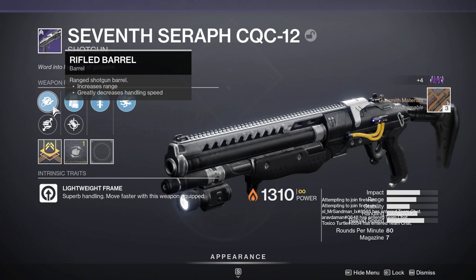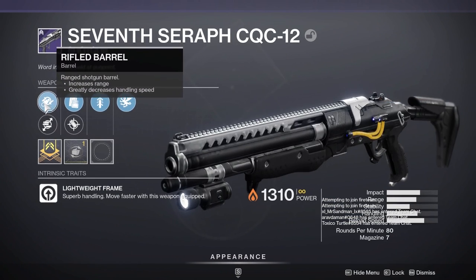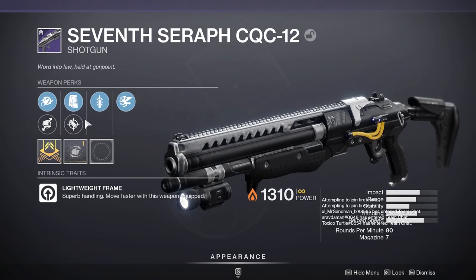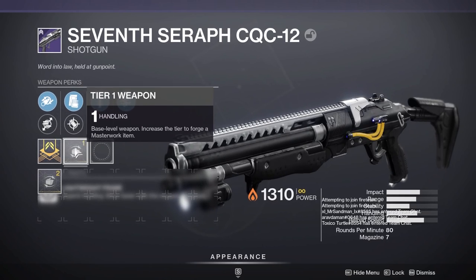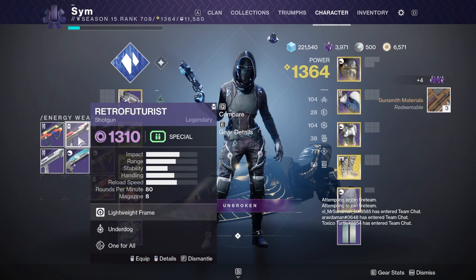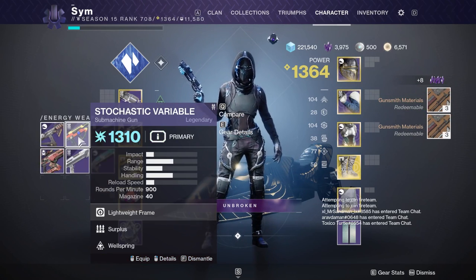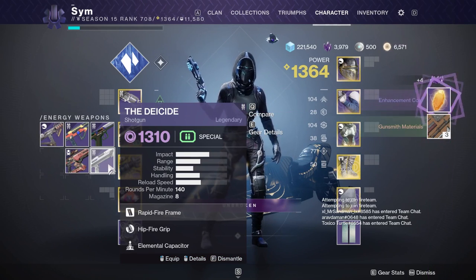Looking at the Seven Seraph: quick draw, warper — very nice roll, but rifled barrel gives decreased handling. I wouldn't go for this roll personally. You do have the handling masterwork to make up for it, but I still wouldn't. Retro Futurist again — underdog, one for all — not the roll I'm looking for.